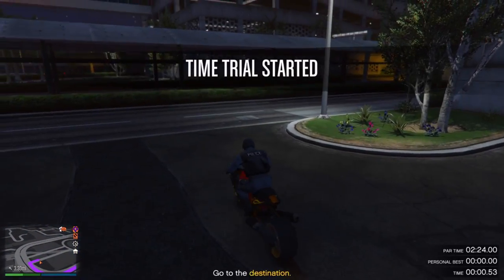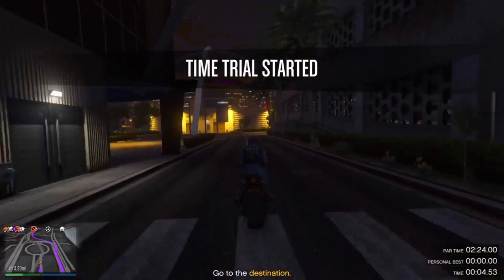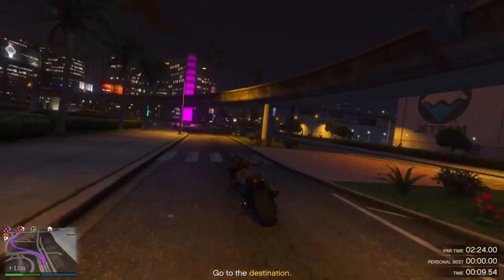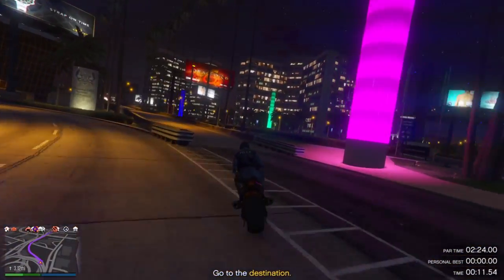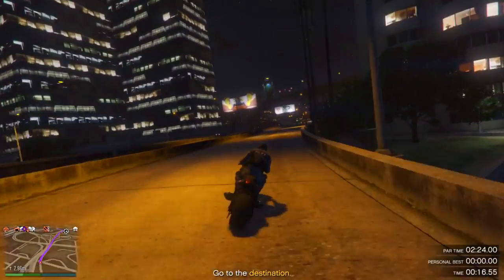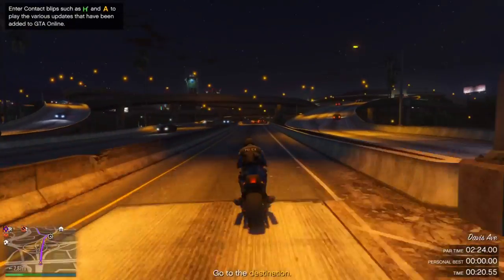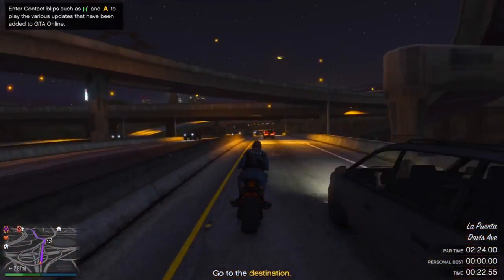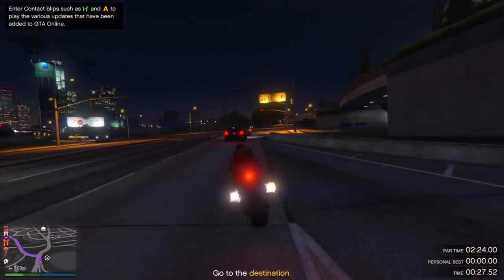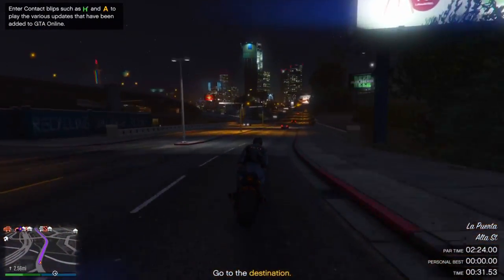You do not want to actually follow the waypoint directly. You want to go right instead of going left, and pretty much go the way the waypoint does not want you to go at least for the beginning — cutting across the grass and making your way onto the GPS route. From here on it's very simple. This is actually my first try doing this one, and I definitely think all of you watching will be able to do it on your first try if you do exactly as I do.